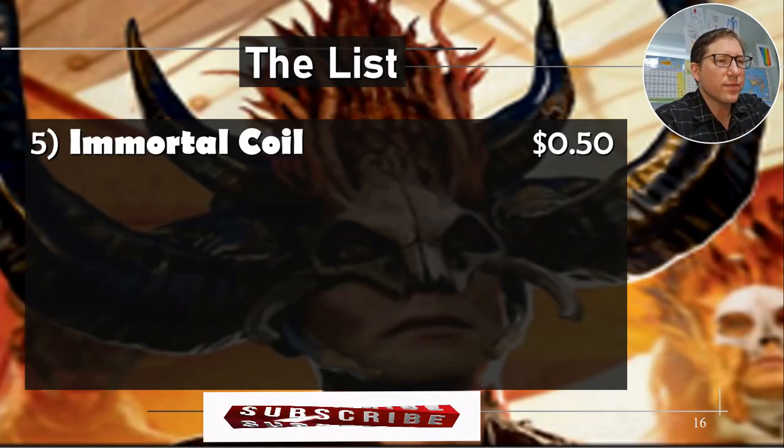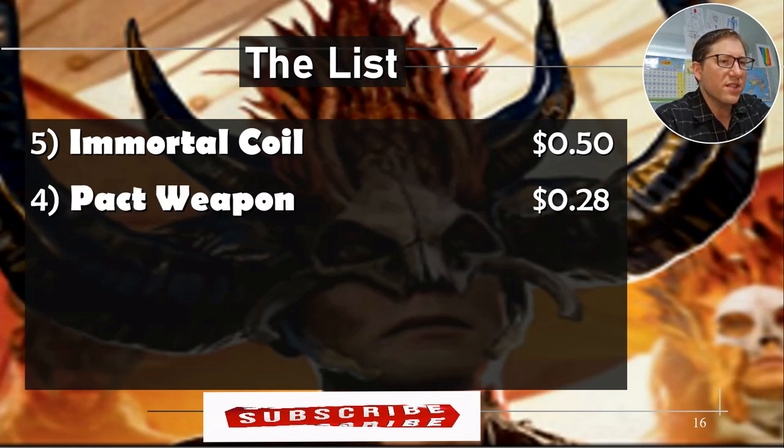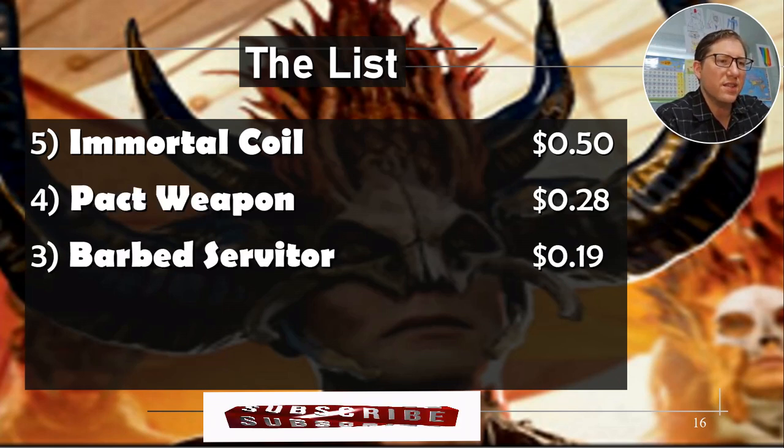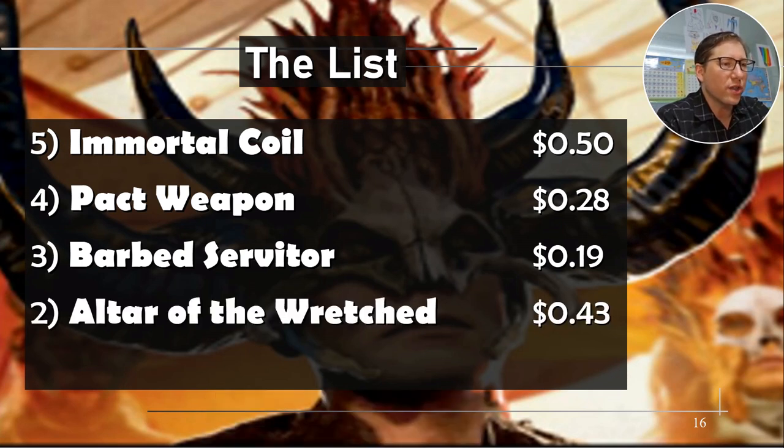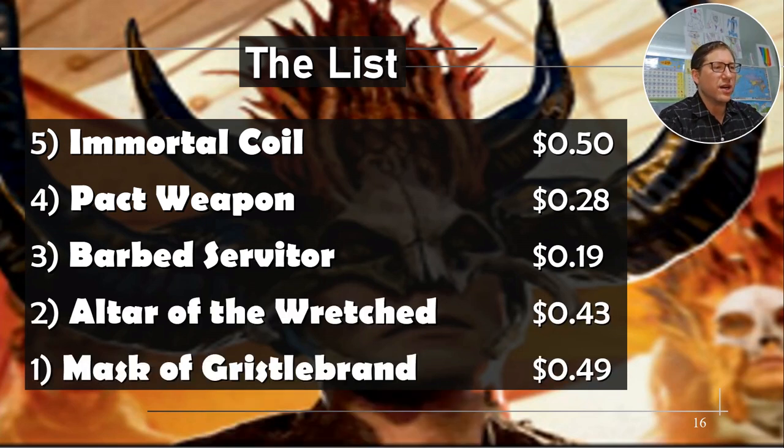To recap the main list: Immortal Coil is 50 cents, Packed Weapon is 28 cents, Barb Servitor is 19 cents, Altar of the Wretched is 43 cents, and Mask of Gristlebrand is 49 cents. All right, take it easy.